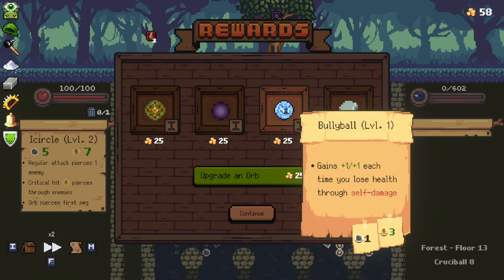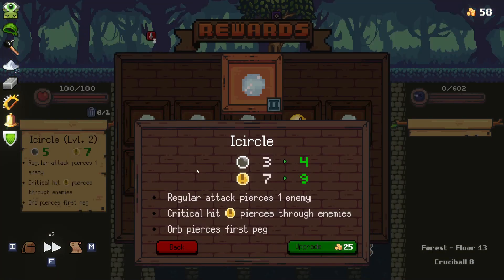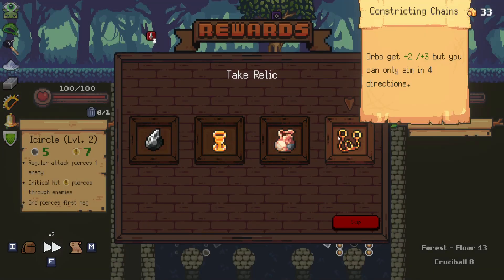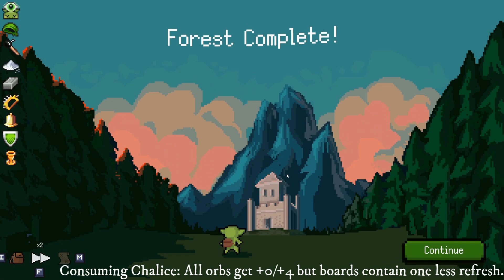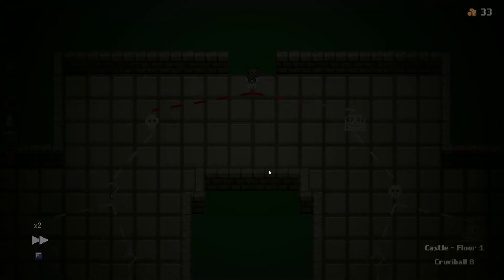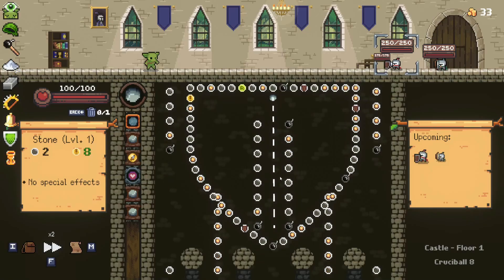On to the next one. Don't really have any synergy for this, or really any of this — so it's just upgrading the stats on my Ice Circle. All orbs gain plus zero plus four. I'm down to go for the crit synergy if I get it in the end. It would be amazing if I got some of those relics — I'm holding out for it, but I don't have a ton of faith.